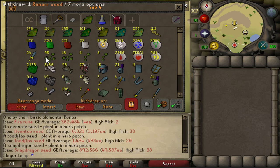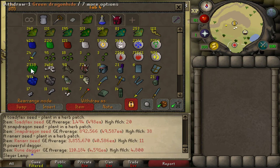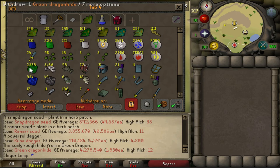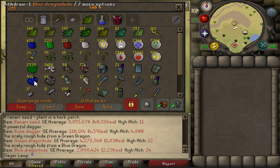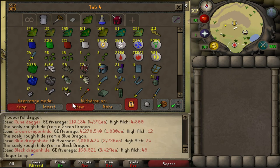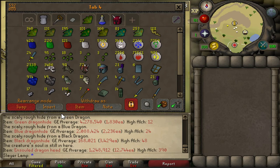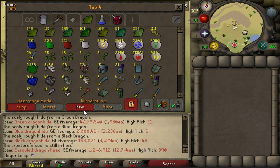18 Snapdragon seeds - not really that many. Almost 100 Ranarr seeds, like five more. Rune daggers from the Green Dragons and also Blue Dragons. Let's check the hides: 4.2 mil in Green Dragon hides and 2 mil in Blue Dragon hides. I got 70 Agility now so I don't have to use the shortcut anymore. I did have one Black Dragon task from partner Slayer, so not many Black Dragon hides here. 1.2 mil in Skeletal Dragon hides, almost a hundred of them, and the same for Demon heads.